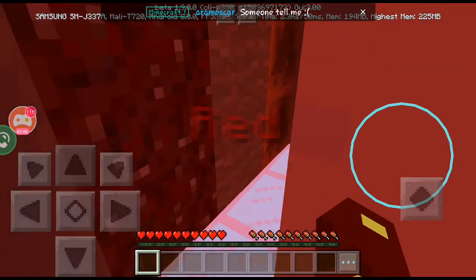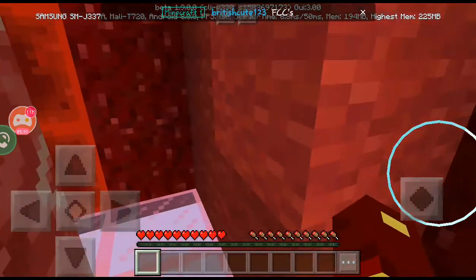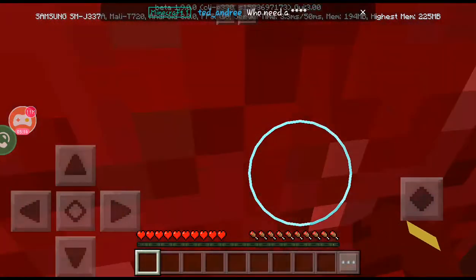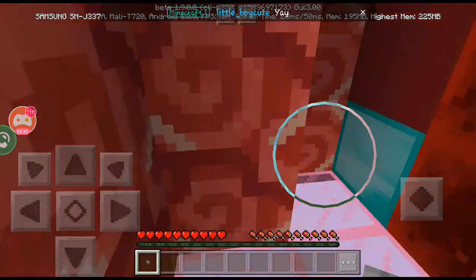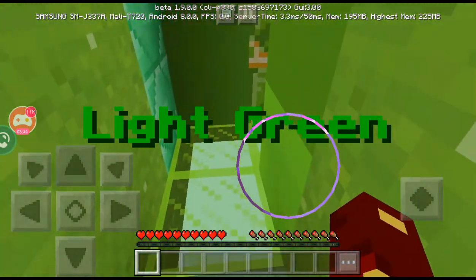I guess we can go this way. I wish they gave us markers to be able to do this sort of thing. Okay, I just found the shulker box with the button in it. I just need to find the diamond block - and there it is. Wow, this is actually pretty easy guys, it's funny.